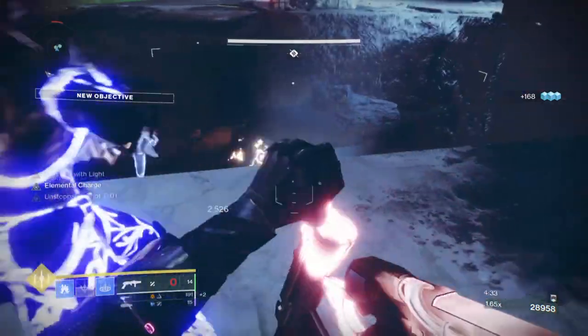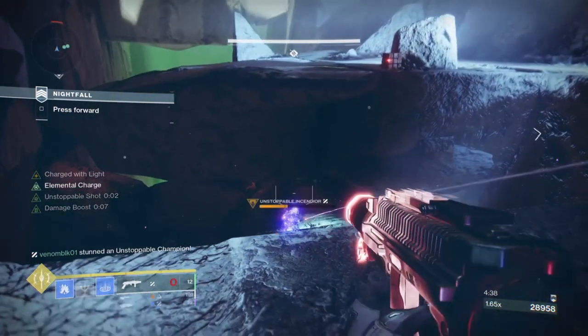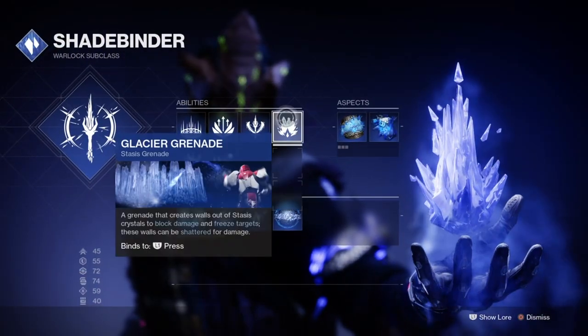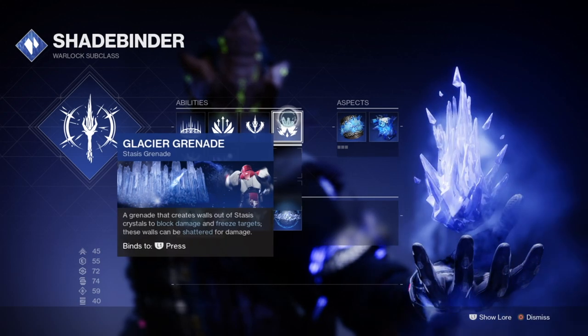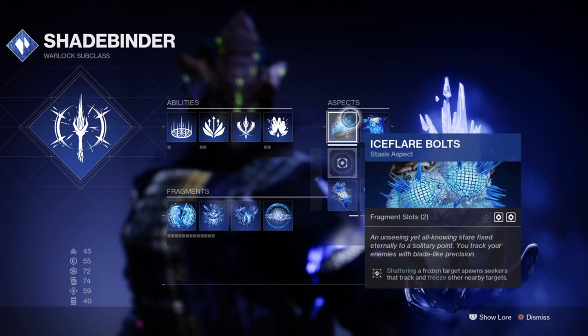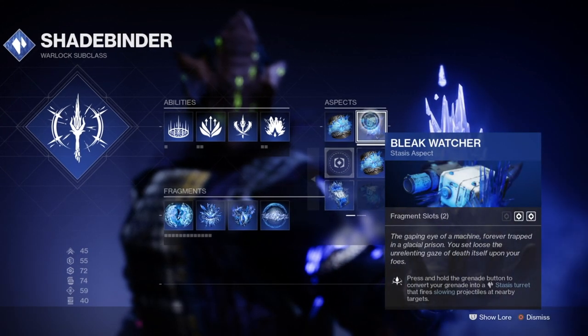Before we head in, if you enjoyed the video then I would really appreciate a like and a sub. For the subclass, we shall be using the Shadebinder for its effects with Salvation Grip when combined with the Aspects and Fragments. For this area, we will be using an already popular template that will provide us with the best method of getting the most out of Stasis targets via Bleak Watchers.